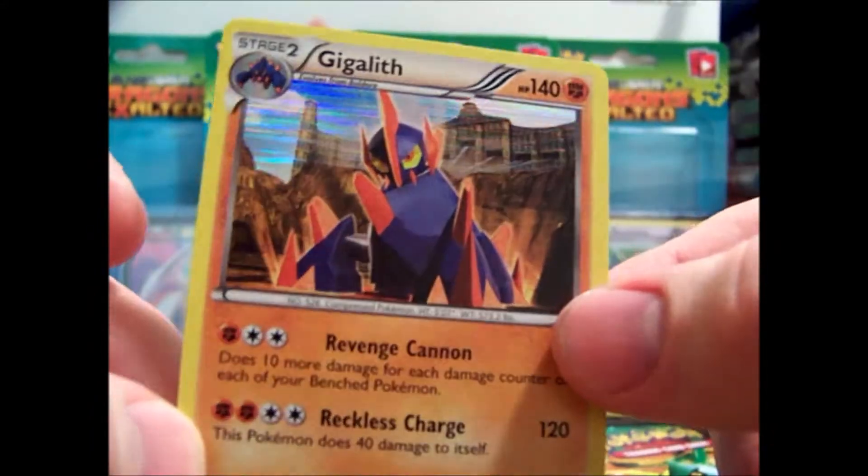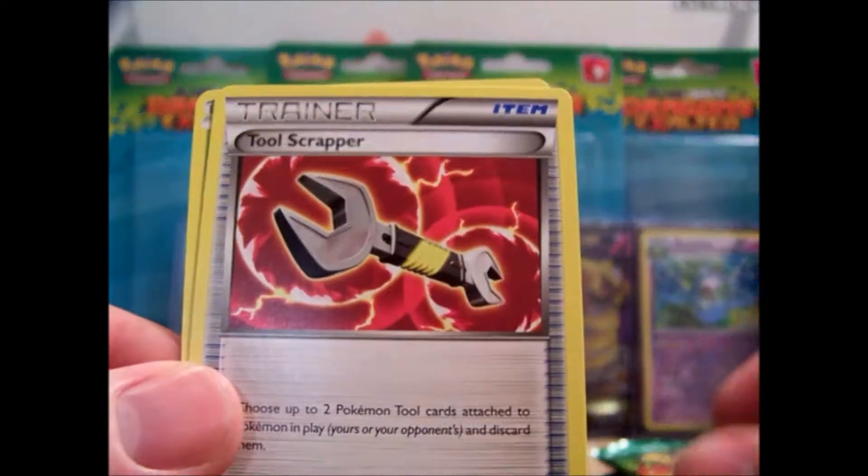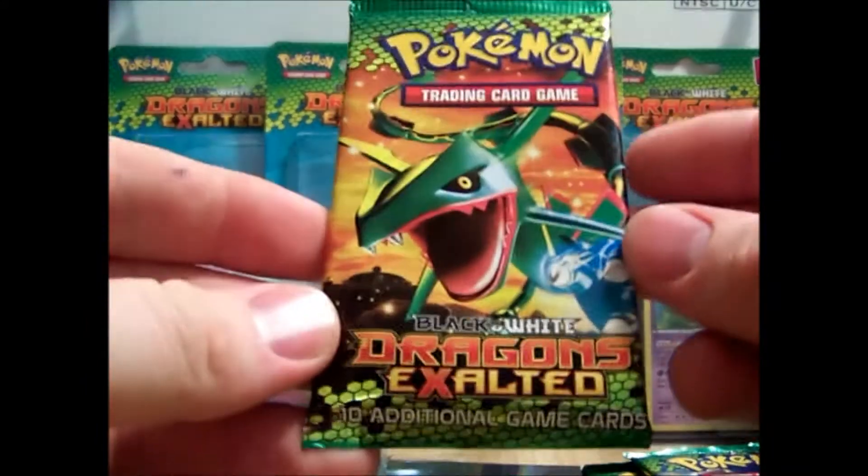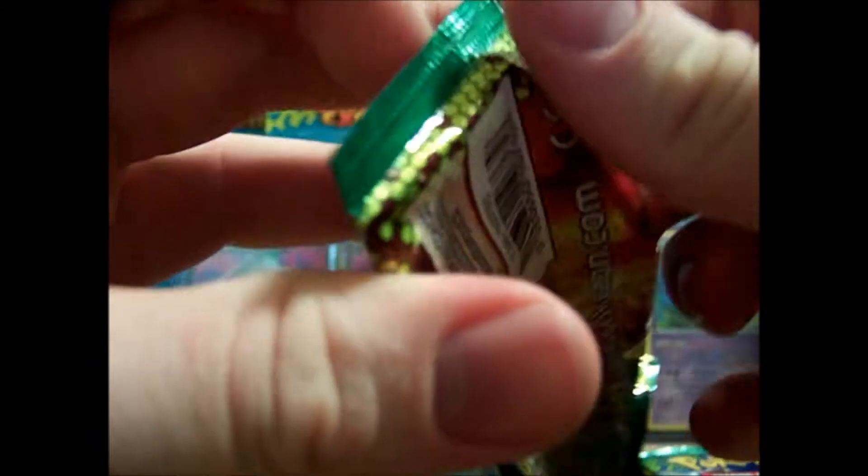My Rare — Giratina Hollow. Very nice. Not as nice as those cards in the background, but still pretty nice. That pack kind of died, too. It really died.